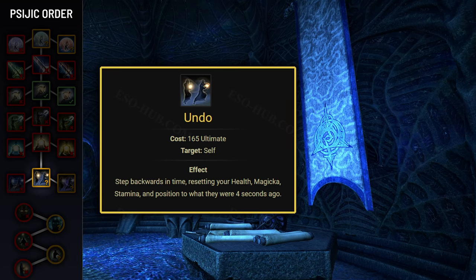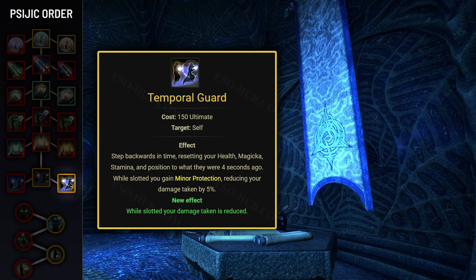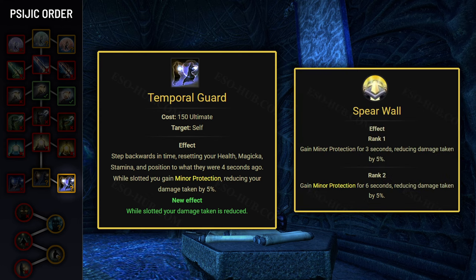Lastly, let's discuss Undo. This ultimate skill allows you to go back in time by 4 seconds, resetting your position, health, stamina, and magicka. The morph Temporal Guard passively grants you Minor Protection while slotted, reducing damage taken by 5%. While this ultimate is extremely important for other classes, it's not as vital for Templars since you already receive Minor Protection from the Spear Wall passive. However, if you ever unslot Radiant Ward, you should slot Temporal Guard on your frontbar to make up for the missing Minor Protection.